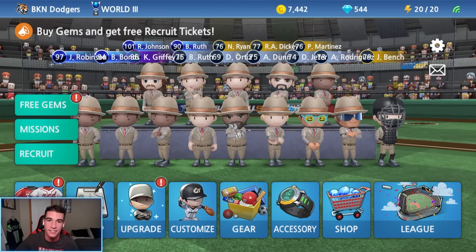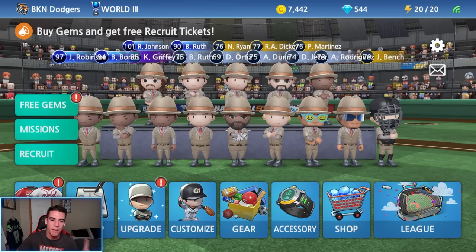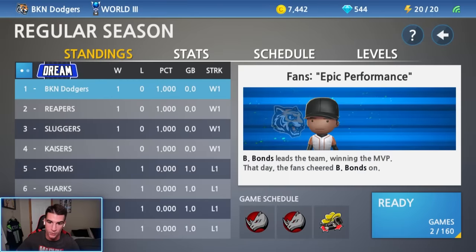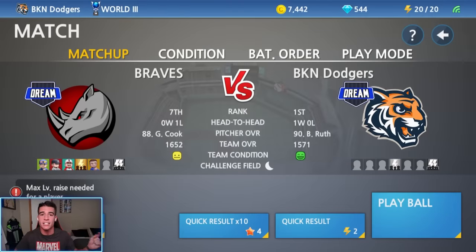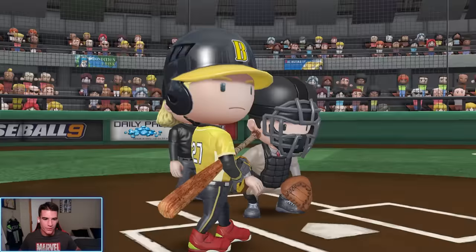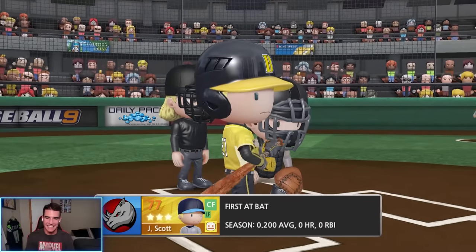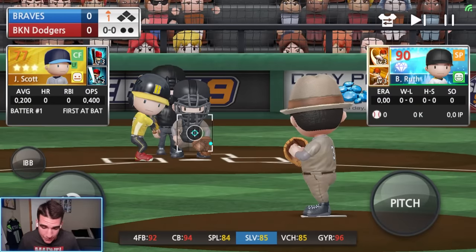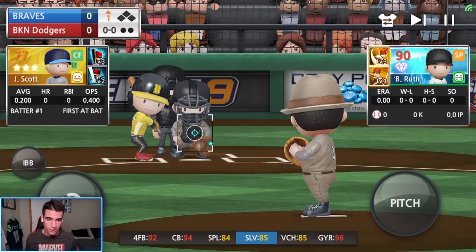Now I think we're ready to get this thing started. We're going to be debuting Babe Ruth on the mound and also as a batter, even though it's technically not a real two-way player — it's two separate players that are both Babe Ruth. We're in world three still. We won our first game that I simulated. Babe Ruth is our number two pitcher. They also added this in the update — after each game it gives a different piece of news about what's going on around the league, which is pretty cool. Let's go and get this thing started. We get to throw the gyro ball today, so that makes me happy.